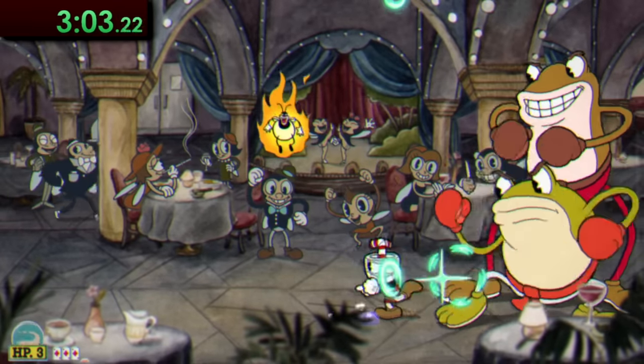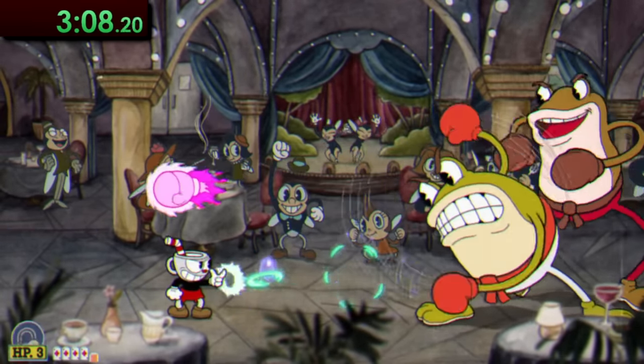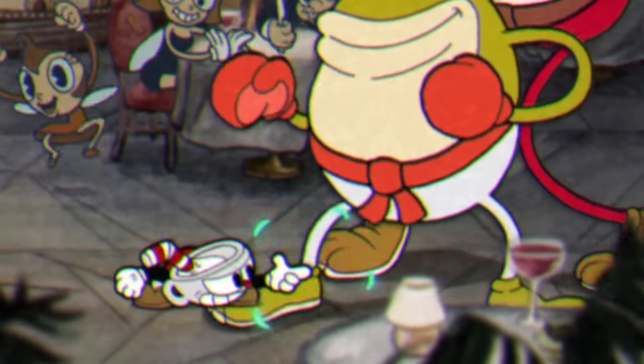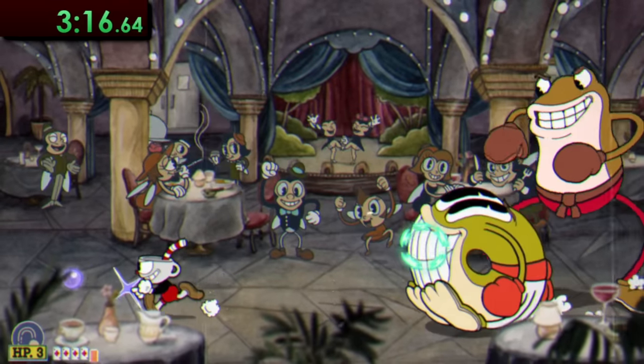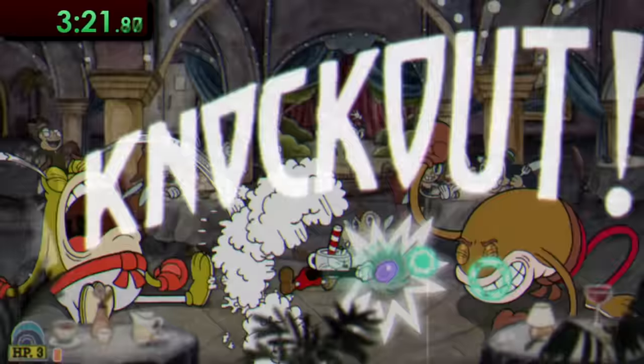Ribby and Croaks are up next, and this is definitely one of the easiest fights of the run. Basically just keep shooting to the right, and when Croaks is spitting out fireflies, you can get nice and close to Ribby for lots of damage. If you have any EX attacks saved up, dump them after Ribby rolls to the other side, and just like that, you should be done pretty quickly.